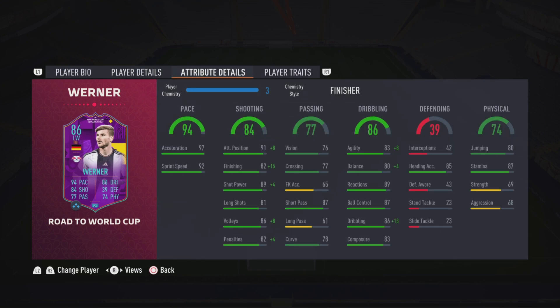Looking at his stats, he's got 94 pace with 97 acceleration and 92 sprint speed. He's got 84 shooting with 91 positioning, 89 shot power, and 86 volleys. He's got 77 passing with 76 vision, 77 crossing, and 87 short passing. He's got 86 dribbling with 89 reactions and 87 ball control. He's also got 85 heading accuracy and 74 physical with 87 stamina. Those are the key stats on this card.